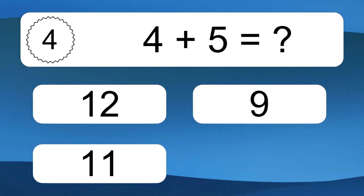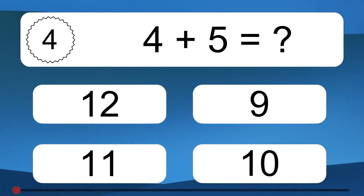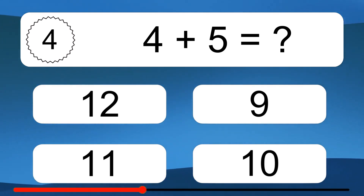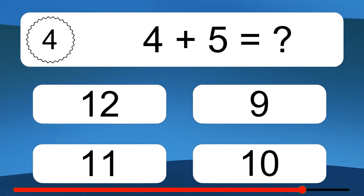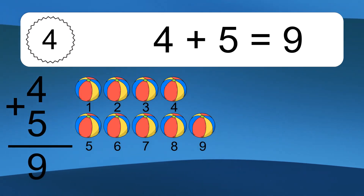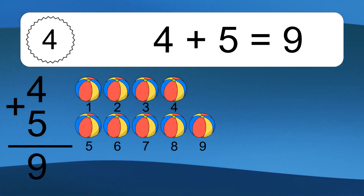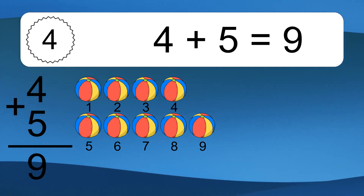4 plus 5 equals what? 4 plus 5 equals 9. Let's count it. 1, 2, 3, 4, 5, 6, 7, 8, 9.